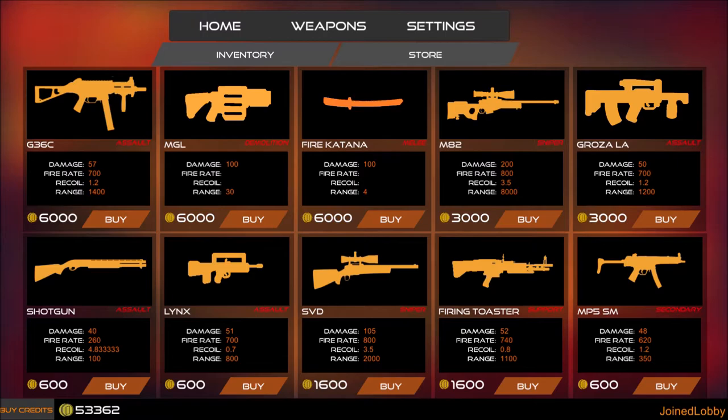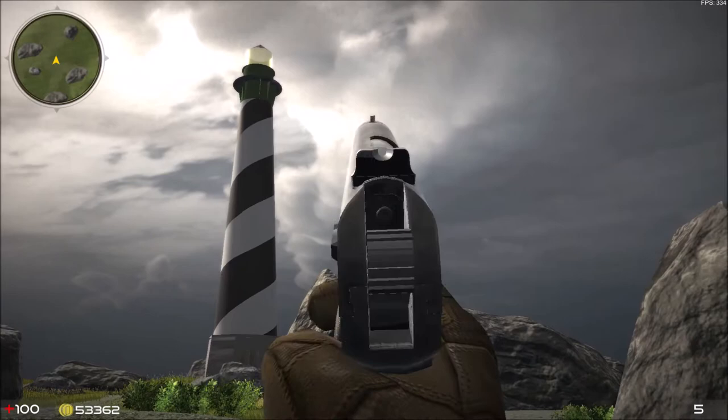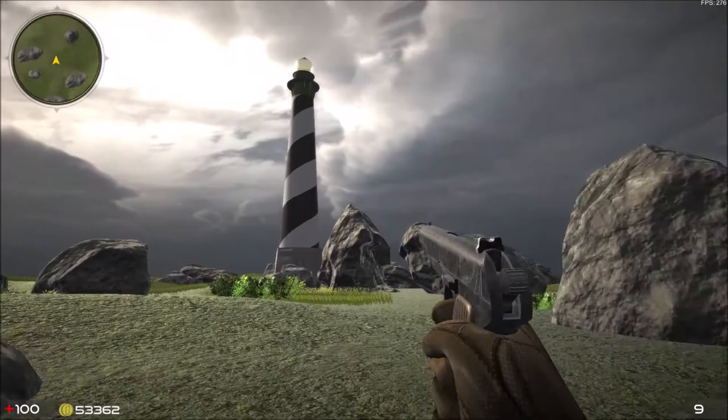We added two new weapons. The first one is called Tetejats 57. It is a powerful pistol with 9 bullets per magazine and aggressive fire animation. Tetejats 57 is now in the special offer so everyone with level 0 and up can play with it.